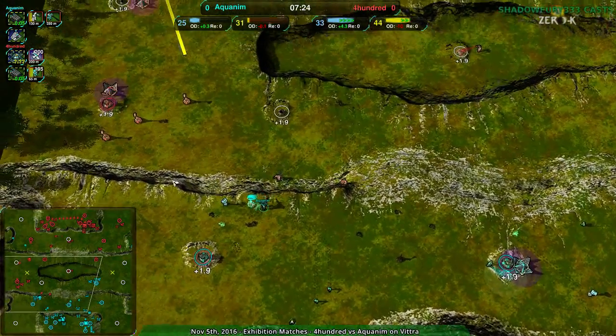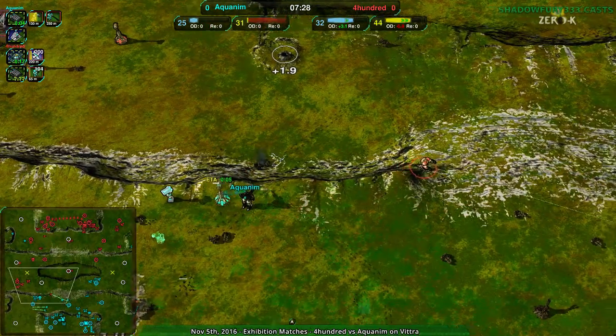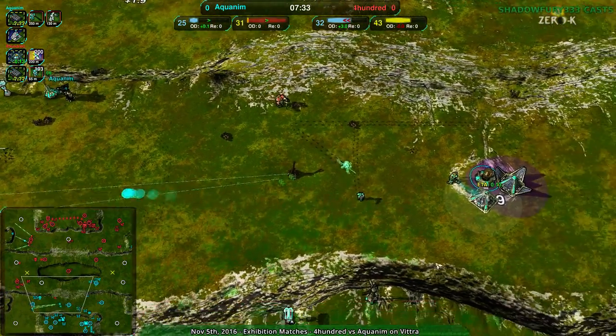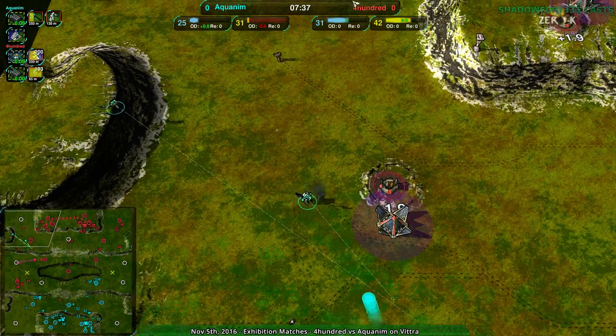Aquanim doesn't want to try charging through 400's base — they want to sneak past it or knock it down from afar, focusing more on options that are relatively safe, allowing them to infiltrate or attack from afar.